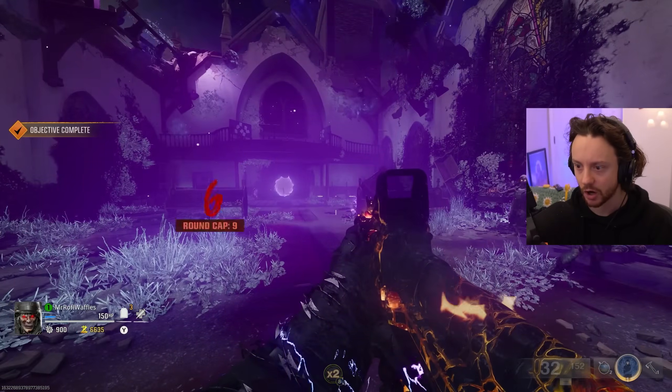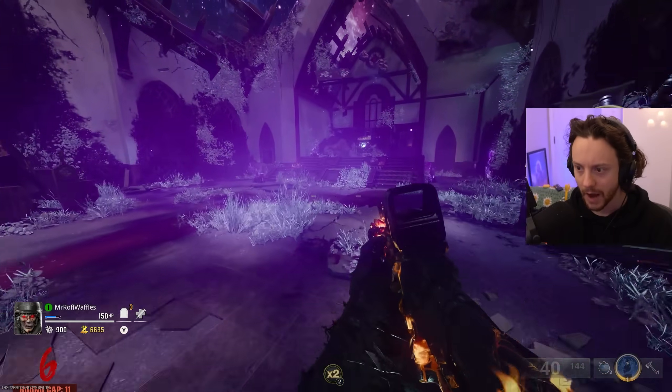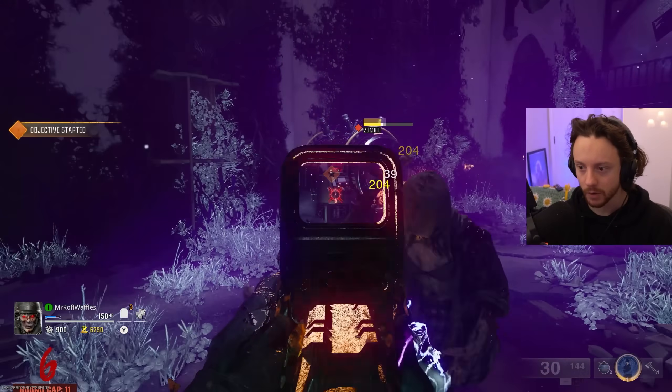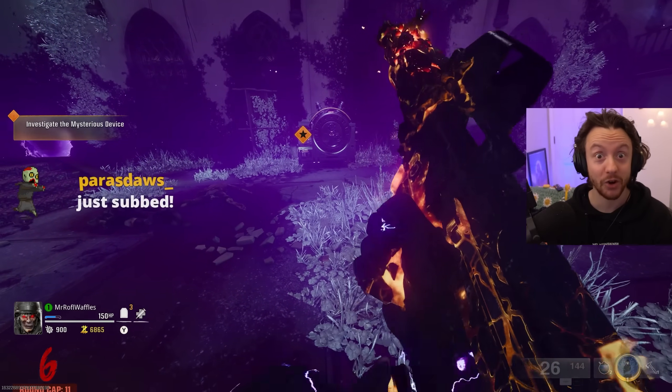It's telling me now to investigate the church. I've completed my objective. Wait - is my objective just to kill zombies then? Objective started. What are they gonna call this thing? Force bar ground - investigate the mysterious device.